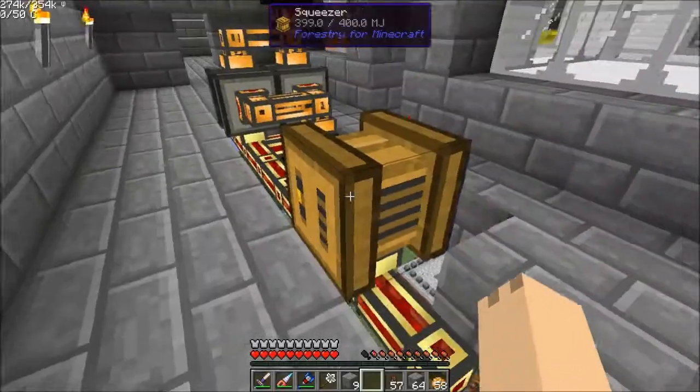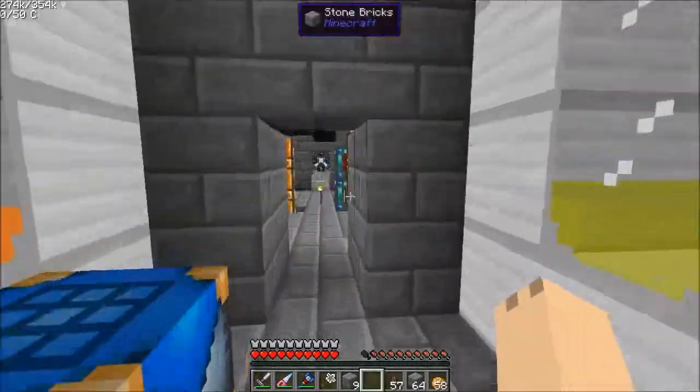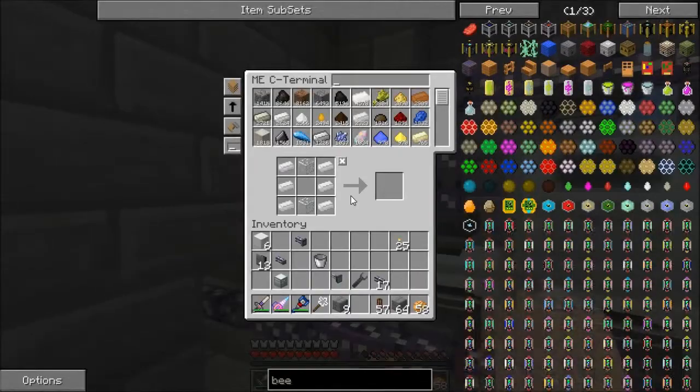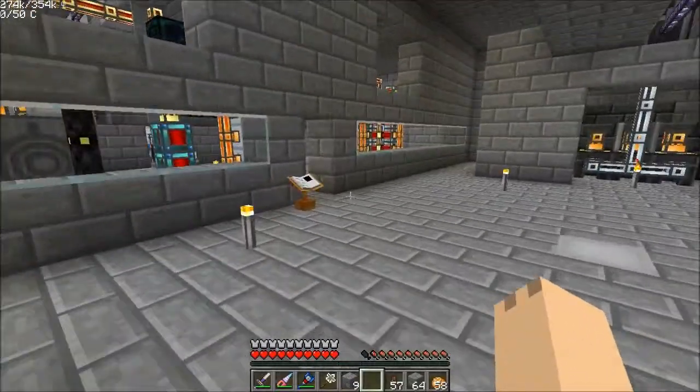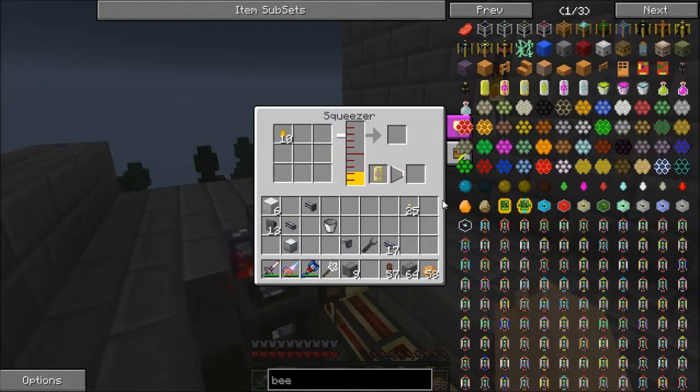We're actually not going to start it yet because I need a bucket of liquid honey before I can do anything else here. So let's put this in and this should start running. It's going to take a little bit for me to get the bucket I want — by a little bit I mean not too long at all because the squeezer is going to run pretty quick. The squeezer won't take it in bucket form? Fine, I'll have to go get something else. Let's get a capsule.